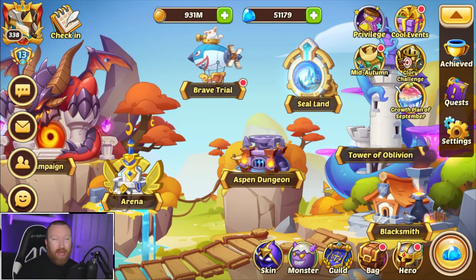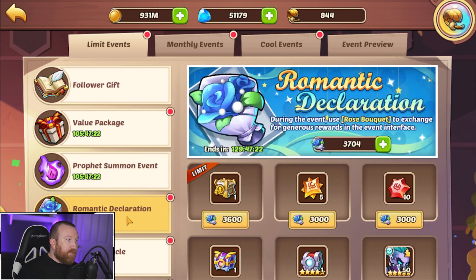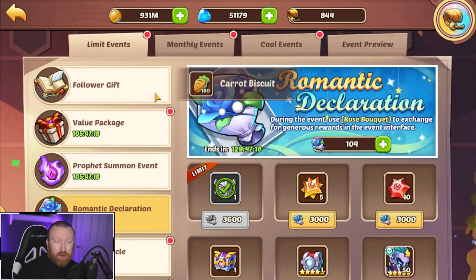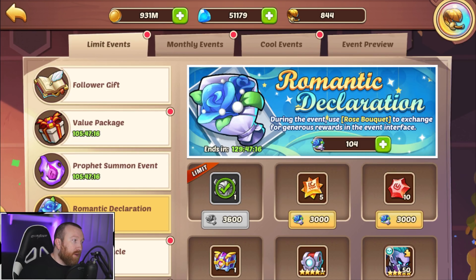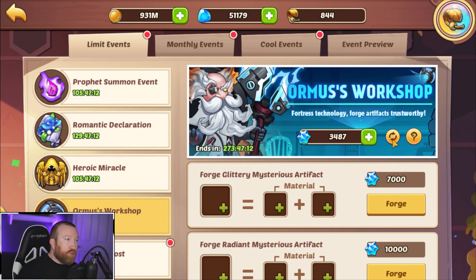We have to finish this event out. We've already finished the prophet summoning event. We do need to buy something here so we're just going to cash this in immediately and get another artifact chest — we'll get more throughout the week, which is great.